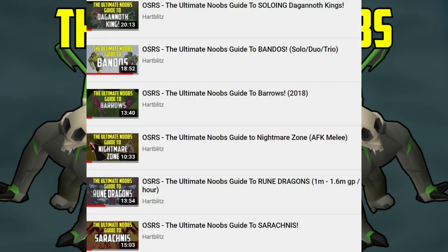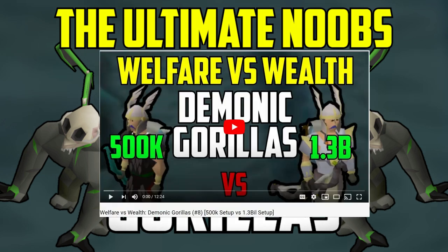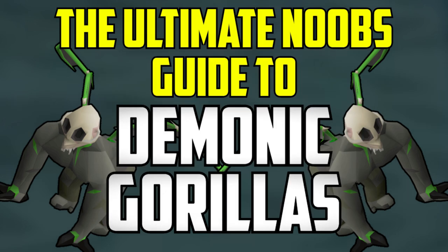We've already made quite a few Ultimate Noob's Guides on other monsters and bosses in game, so if you are interested in any of those, go ahead and check them out after this video — they are in the description. Additionally, when we do get to the gear setups towards the end, I will be going over tiers and how much money they cost and how much they make per hour, but those statistics will be taken directly from my Welfare vs. Wealth video I just did on the Demonic Gorillas. If you guys do like these videos, go ahead and leave a like, and also leave a comment for any other monsters or bosses you want to see an Ultimate Noob's Guide on.